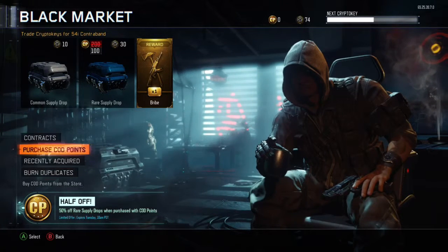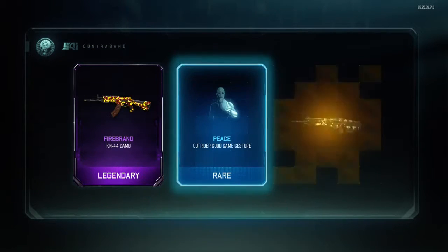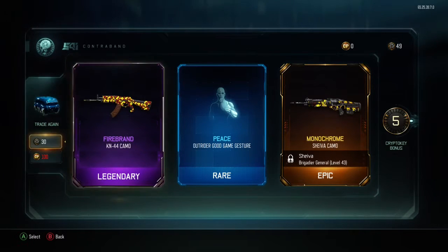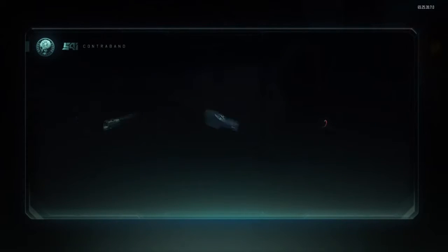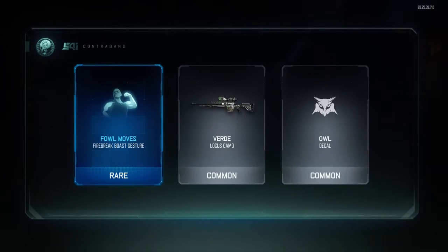So we have enough for two more, maybe three depending what we get. Burning duplicates — oh, five-one can, Peace Out right there, and Monochrome Shiva. That is pretty good, I'll take that. And what have we got now — Foul Moves, that's quite cool.